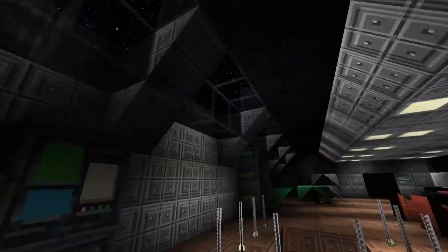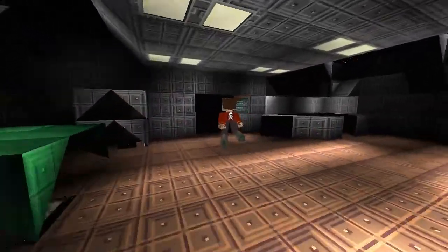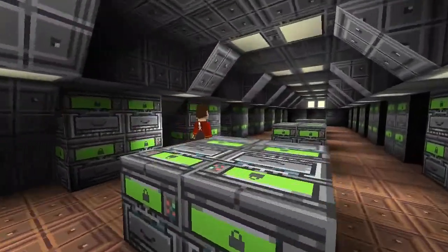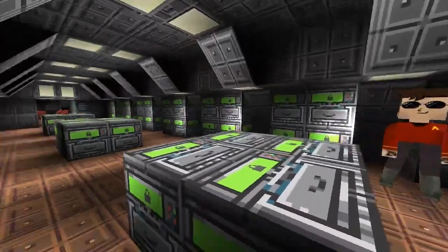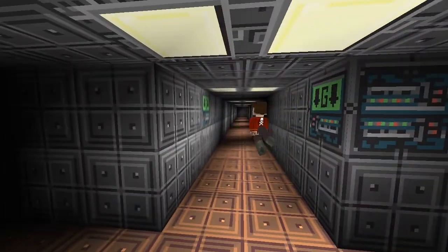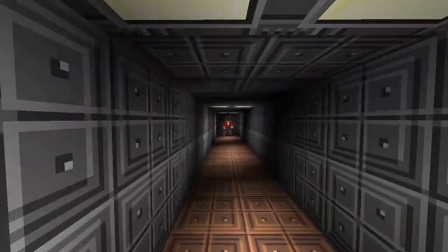Next up is the back of the ship, which is the storage area. Lots of storage - you've got a lifetime of storage in there. Never have enough storage. And if you exit through this, you'll get to the very back, which I think in the original is a docking park, but I'm not sure.